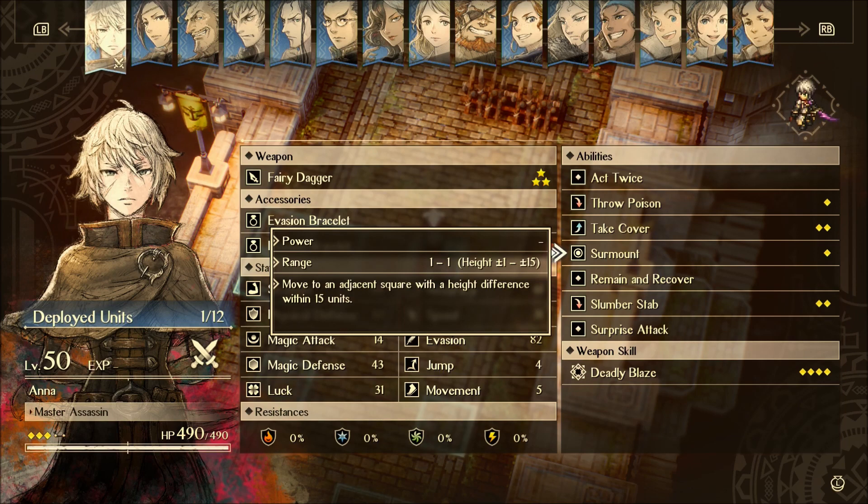Surmount says: move to an adjacent square with a height difference of within 15 units. Surmount is actually free as long as you've got the weapon ability for it, which is very nice. Honestly, I didn't really think it was all that great towards the middle of the game because it's kind of tough to justify spending 1 TP, but towards the end of the game this gets significantly better and more useful when it's free.